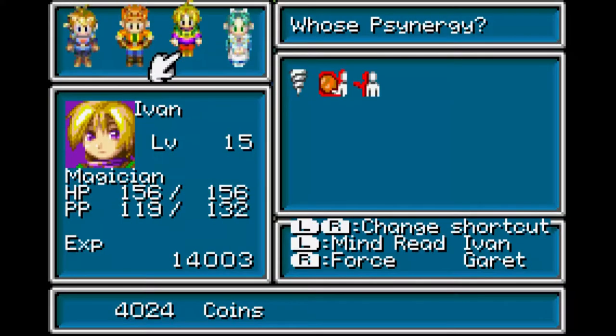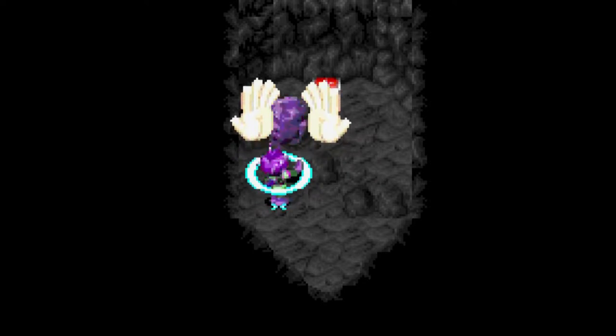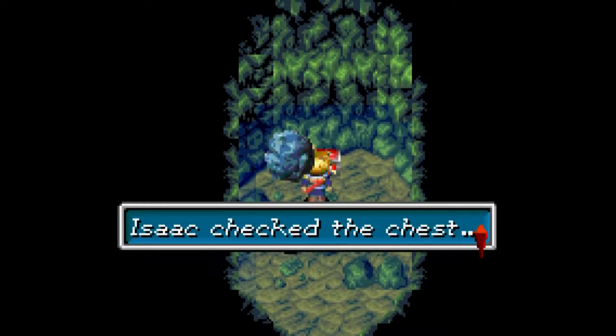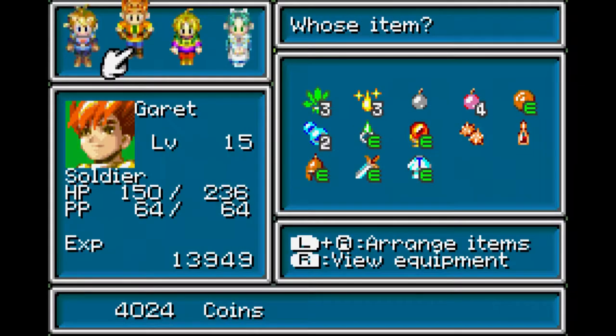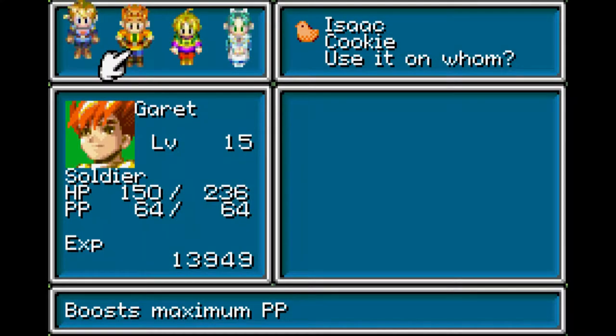This area does not unlock until after you defeat the Hydro Statue. If you go in here, you'll see there's a boulder and we can use Lift - 'Lift an object vertically.' Beautiful! Yes! Isaac checking the chest - and you get a cookie! Yay, cookies! Let's take a look here - boost maximum PP. It also kind of looks like a little duck, doesn't it? How very fitting for me.